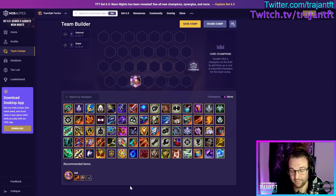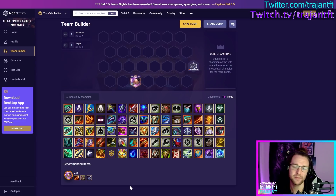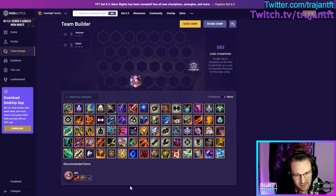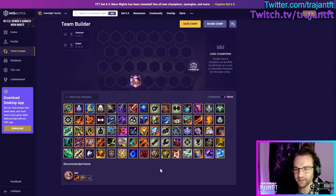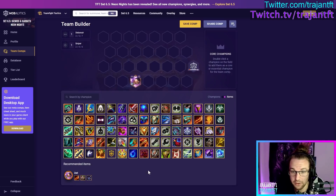For Zeri items: Rageblade is going to be good, Static Shiv is good, she could be a decent Morello holder, Titan's Resolve is good, Jeweled Gauntlet and AP amp are good. Remember to be open-minded about playing her AD — the devs say they don't want to make her AD but they're not always great at giving a unit their identity and sticking to it. Hextech Gunblade is going to be good on her. Any type of hybrid healing is pretty good. She kind of does it all — just be really open-minded about her build.